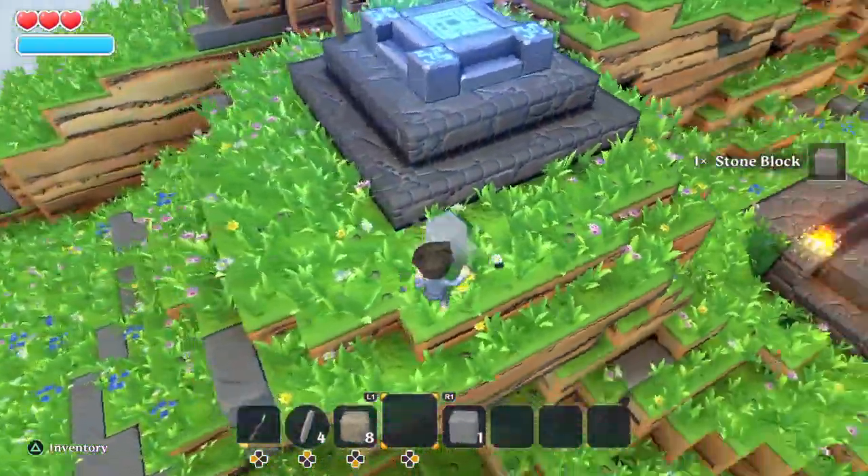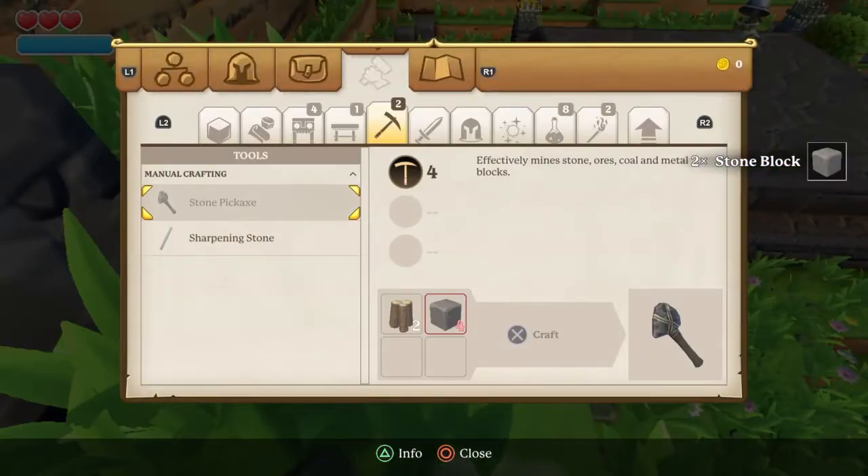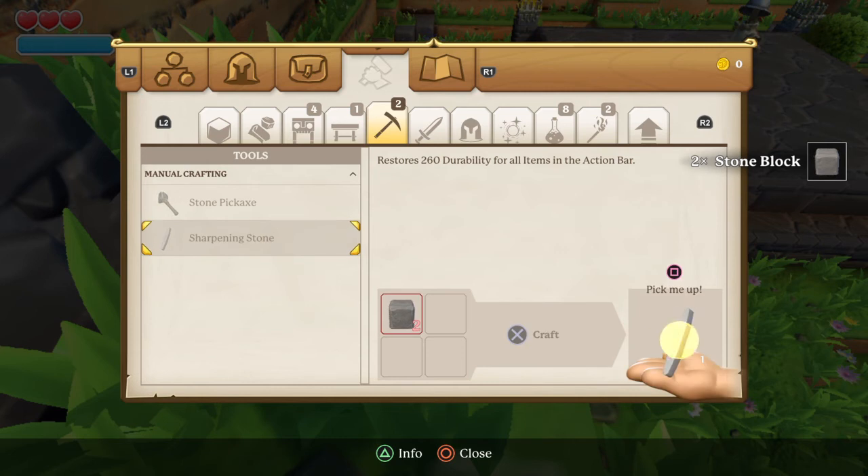So I'd mine up some stone, and then make a lot of sharpening stones. You can make them by going here, having two stone, and crafting them.